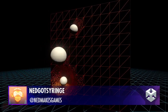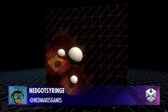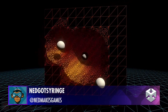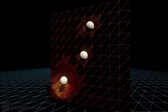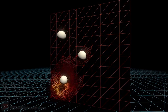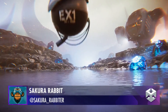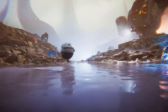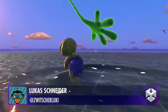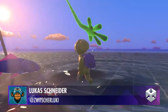Some more tessellation shaders by Nedgot Syringe. Water by Sakura Rabbit. Adding subtle waves to the water using WaveMaker 2.0 by Lucas.